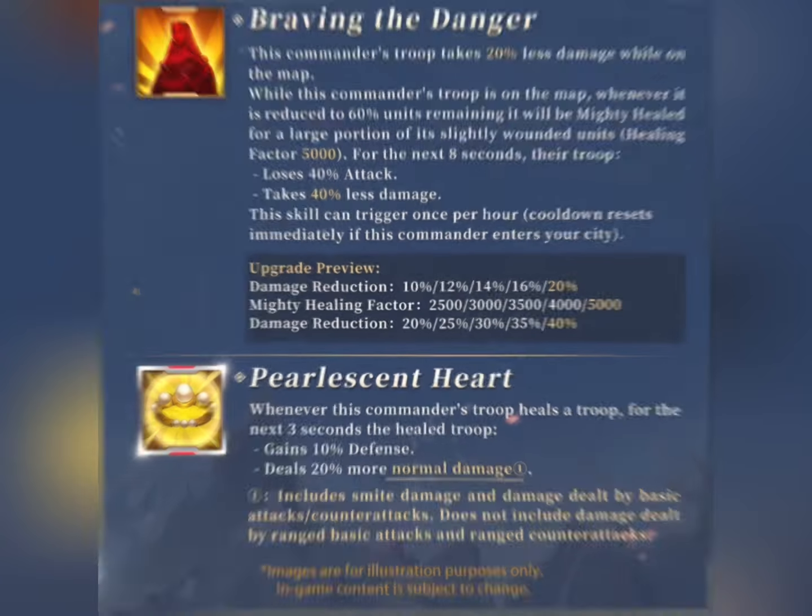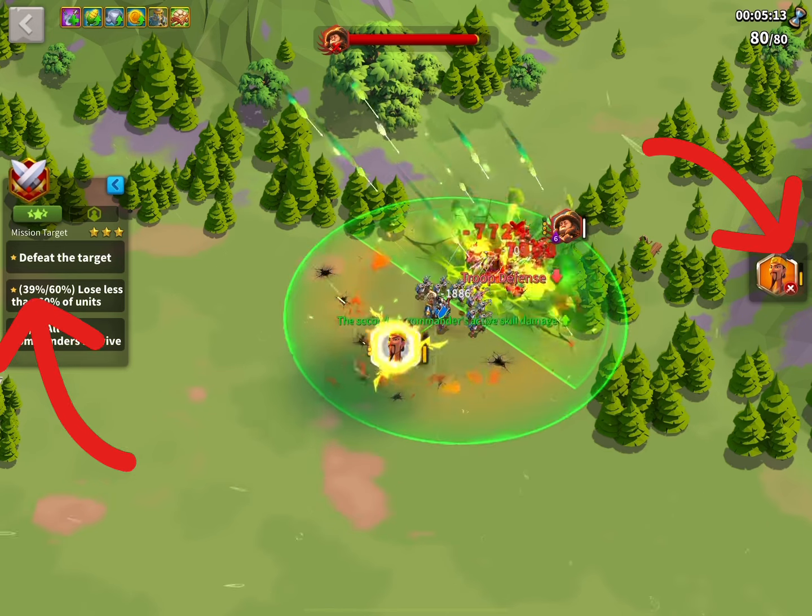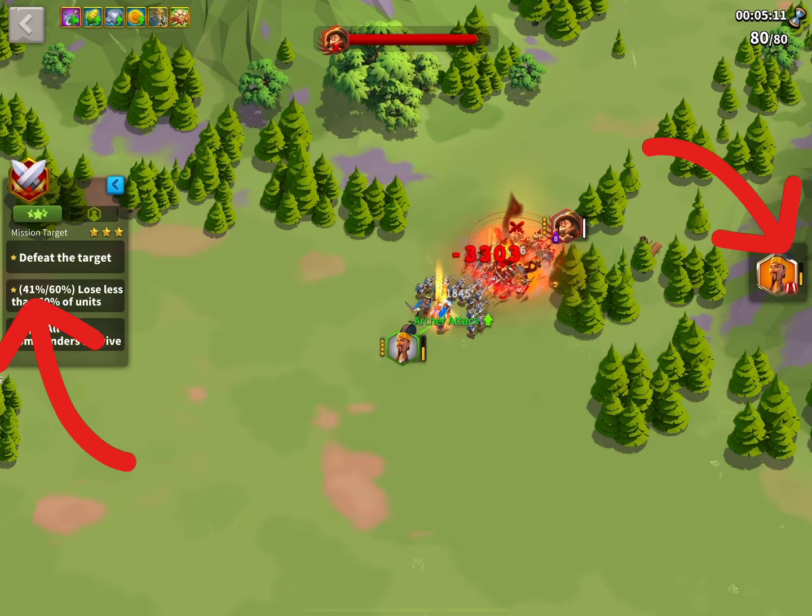The first skill gives you 20% less damage received, which is all damage, so it also includes normal damage and skill damage. And only once per hour, once your marcher's health bar drops to 60% — shown as yellow color — you automatically receive 5k healing factor. In the next 8 seconds from the moment your health bar drops to 60%, you take 40% less damage, but you lose 40% attack. That means for 8 seconds you deal less damage and skill damage, because attack is a huge contributing factor towards how big your skill damage is.